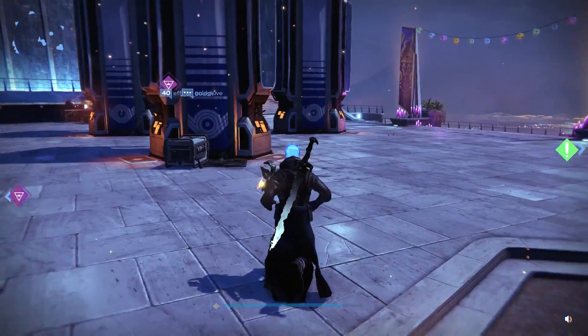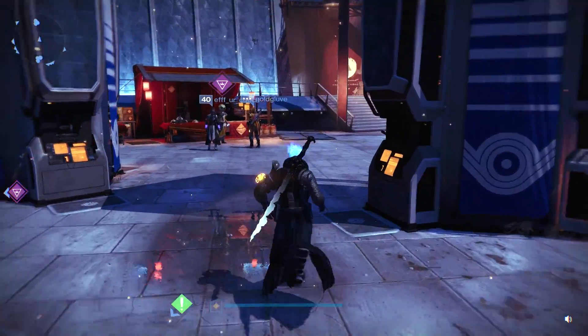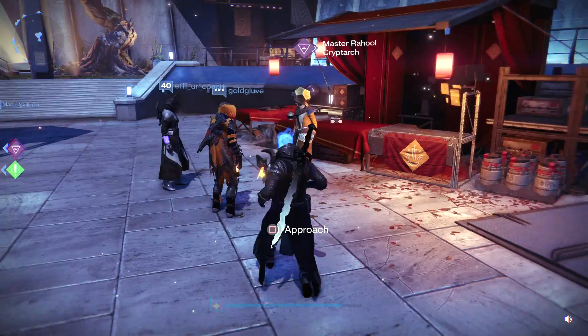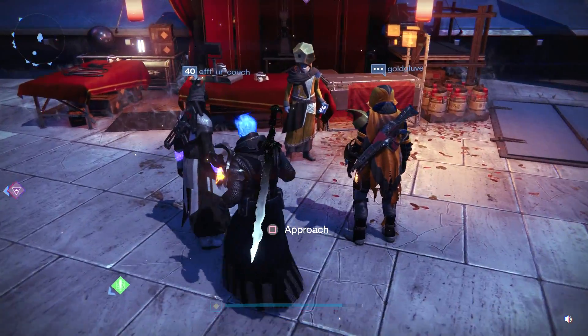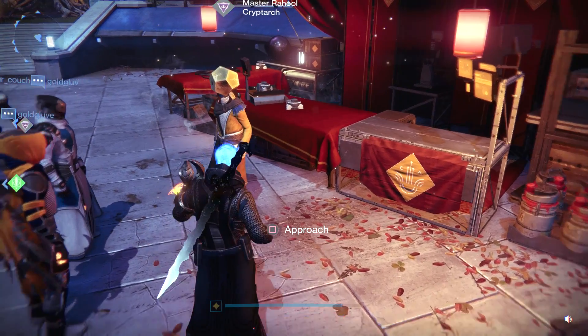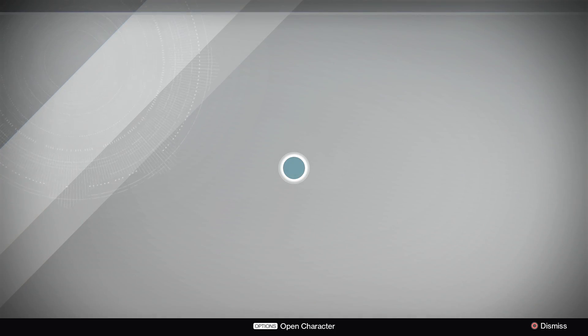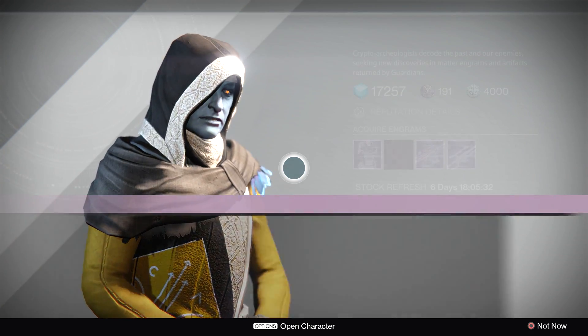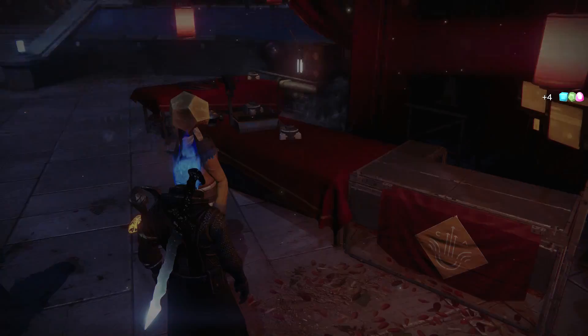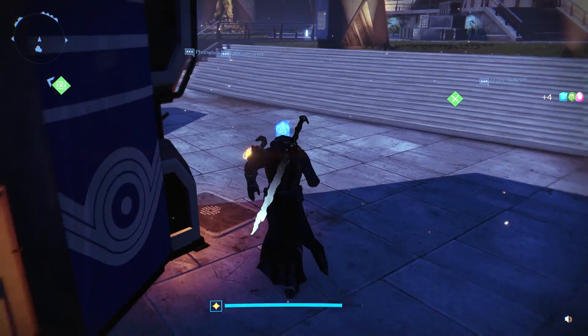We're heading across the tower to the Cryptarch to see what he's been up to. He's wearing that gold Engram mask, just rubbing it in our faces how he's been screwing us over for years with that gold Engram. I'll remember this. Give me my candy, I'm out of here. Bastard.